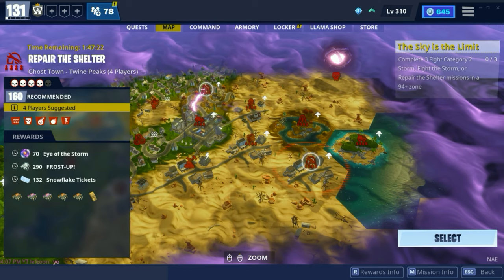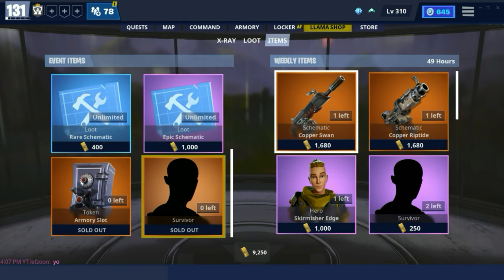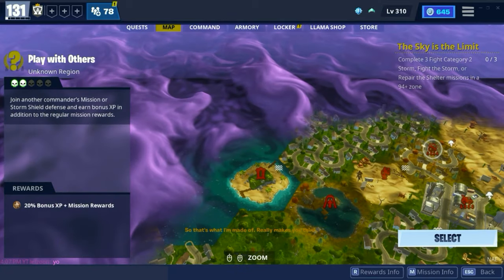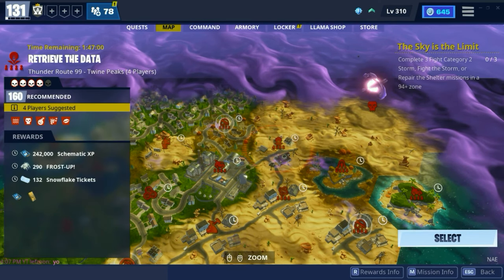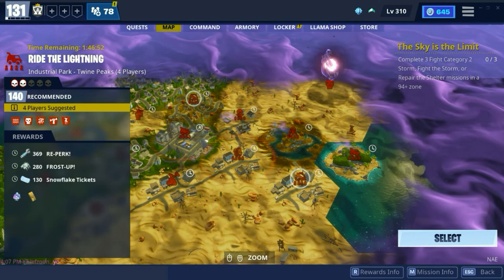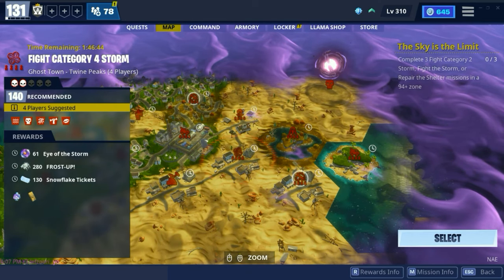If you're wondering how to get those high rarity survivors, a lot of times the Legendary ones will be in the item shop or in an X-Ray Llama. Sometimes you do get Mythic survivors in Llamas too. The best way to get the Mythic leads is by finding them in 140-plus four-player zones, because sometimes they will be a mission alert — like where you can see the re-perk, the schematic XP, and the Eye of the Storm. That's where you would find them.